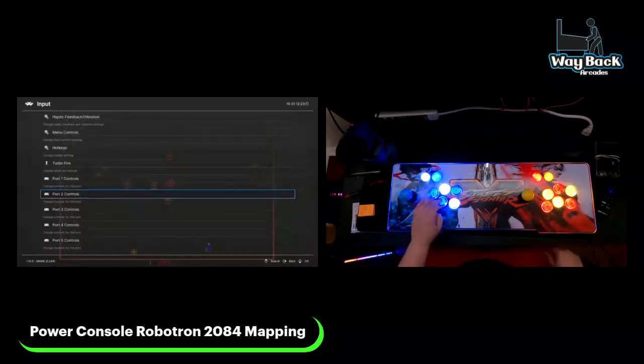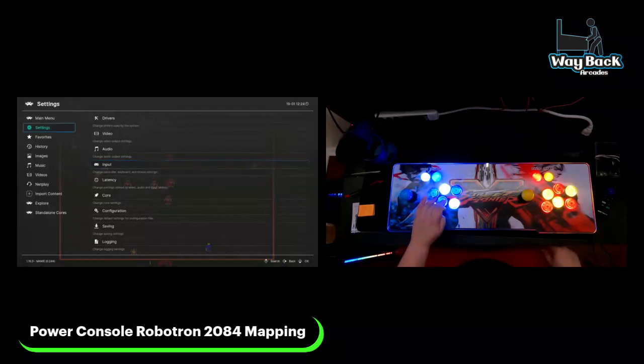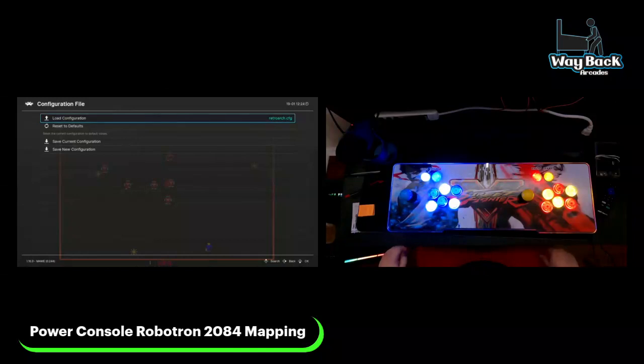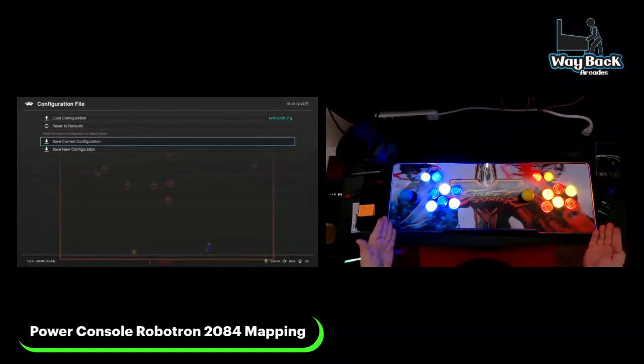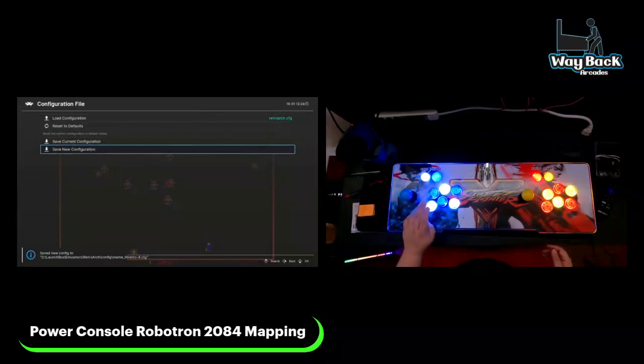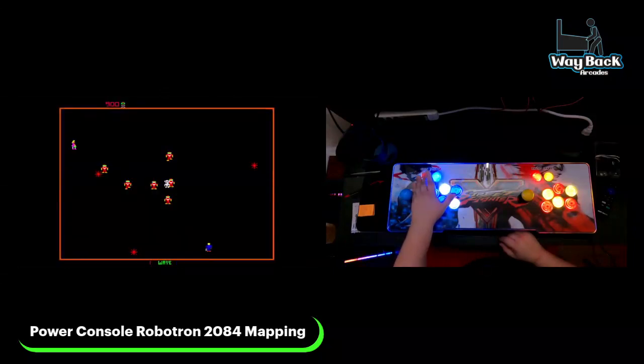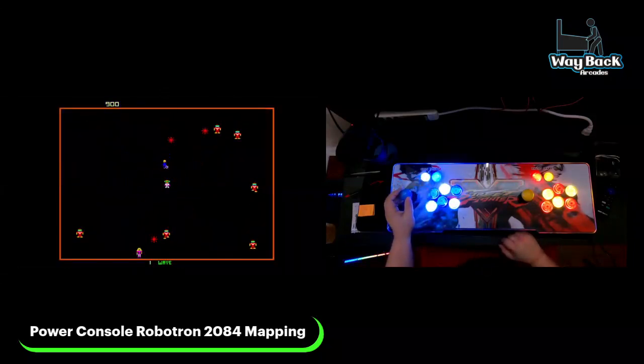Now we're going to go and save these settings. Go back and go back to the main menu — we need to save your configuration. You can save it as your current configuration, which will change the mapping of your machine, or you can save it as a new configuration, which is just another file for this game. Now that we've saved, we can just go back. Hold down your coin button again — your player two select — and we can test it out.